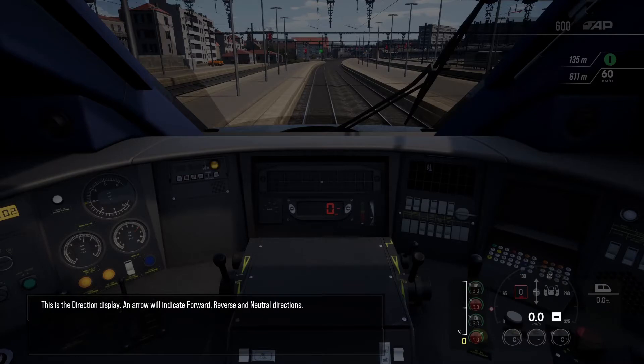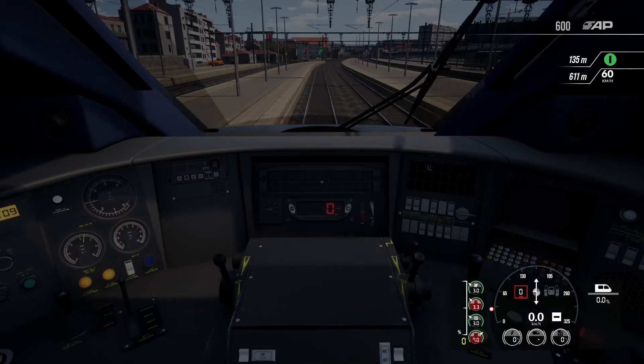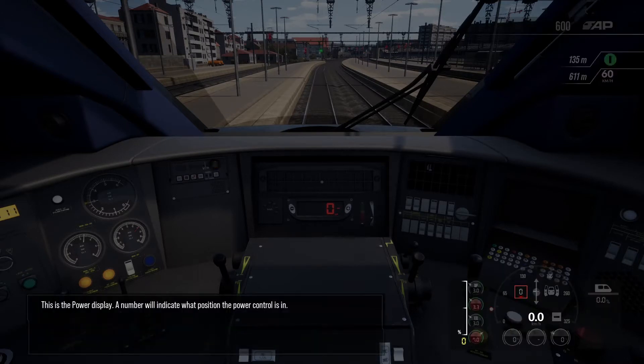This is the direction display. An arrow will indicate forward, reverse, and neutral directions. This is the power display. A number will indicate what position the power control is in.